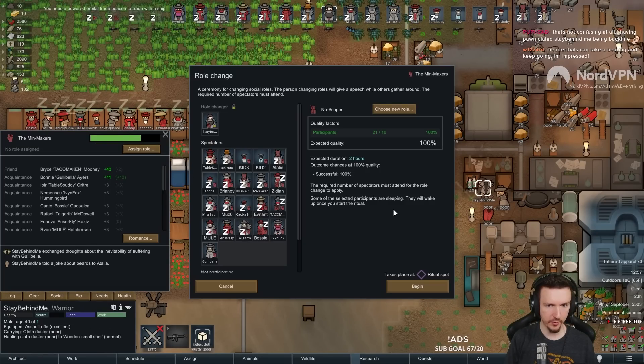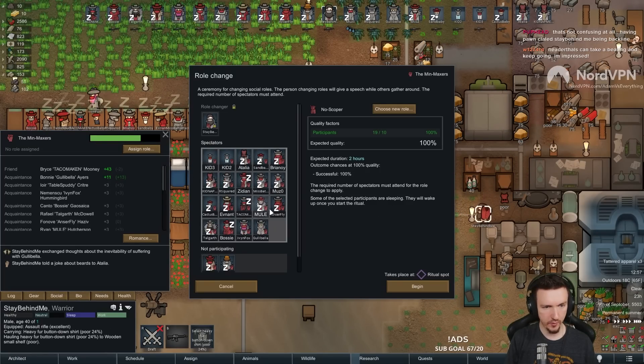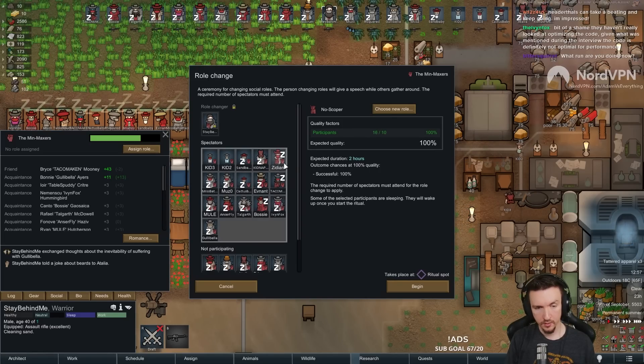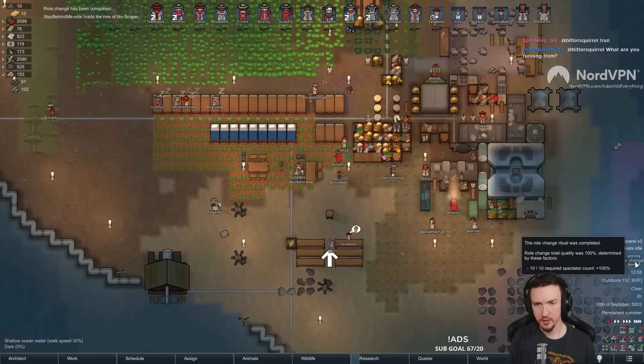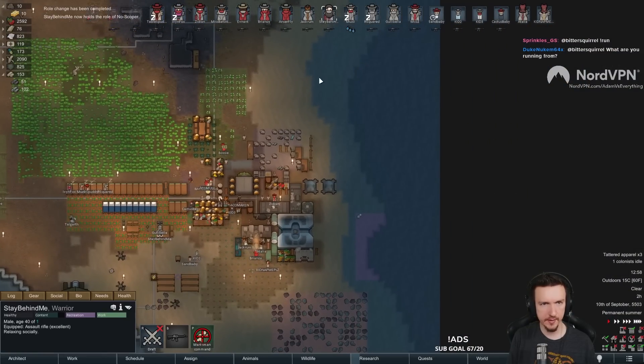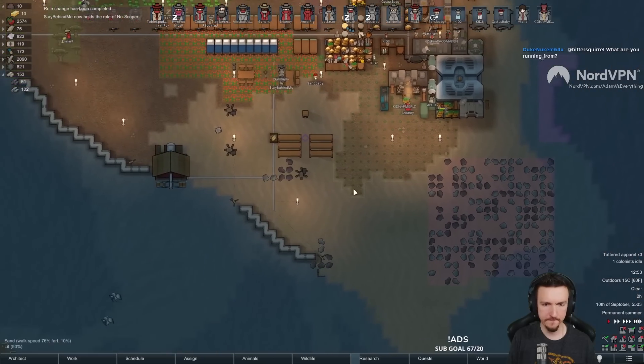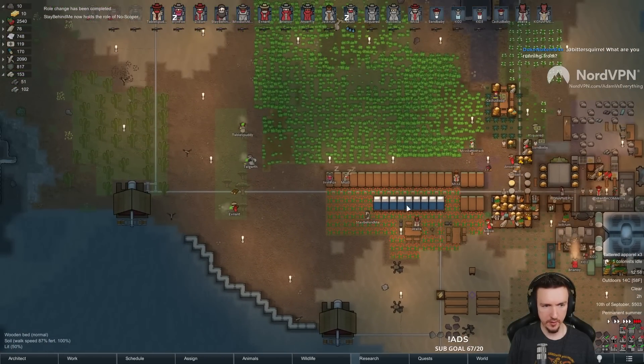No scoper. Very nice. Who do we want to be at his coronation? How about a bunch of children? Bunch of children. Perfect. Yeah. All right. Another shooting specialist. Let's group him up with the other shooting specialist. There we go. It's going to help a whole lot. A whole lot.